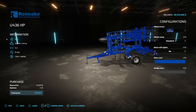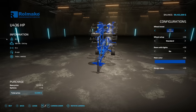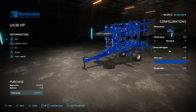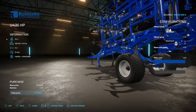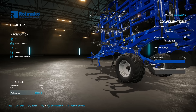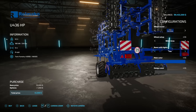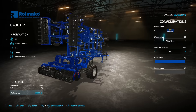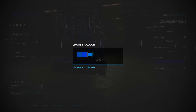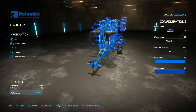Next is the Rolmako U436 HP cultivator from JMZ Mönning, requiring 245 horsepower. It's six meters wide at eight miles per hour. Wheel brands include Trelleborg, BKT, Michelin, Nokian, Firestone, and others — a lot of different wheel options and setups. There's a light bar on the back so you can use it on the road. Colors come in a couple of different blues, with options for rollers and tines as well. Plenty of customization for a cultivator.